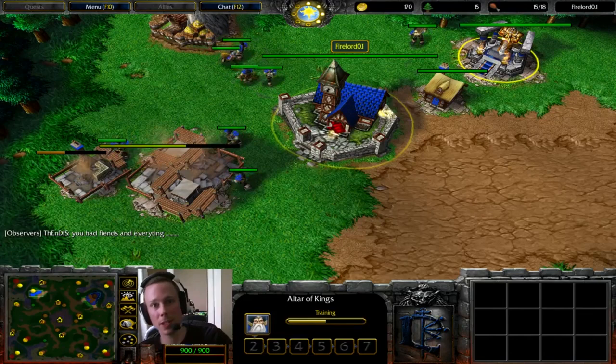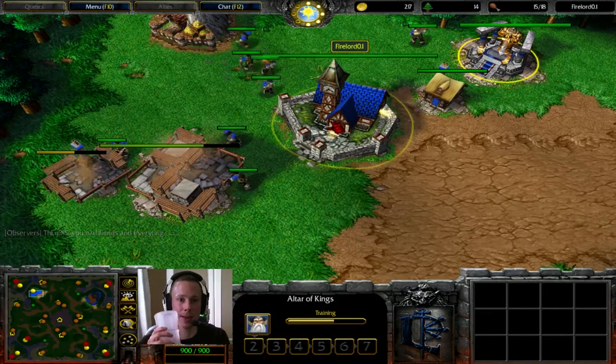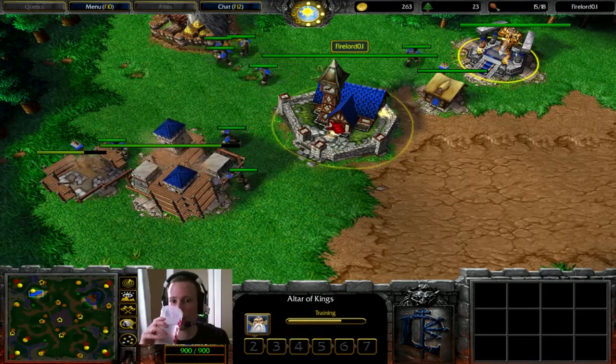The best the Archmage can hope for is probably something like a Sobi Mask. If he had Sobi Mask, that would be pretty awesome, because that would really carry him far. This is a good build, this is the correct build, basically.